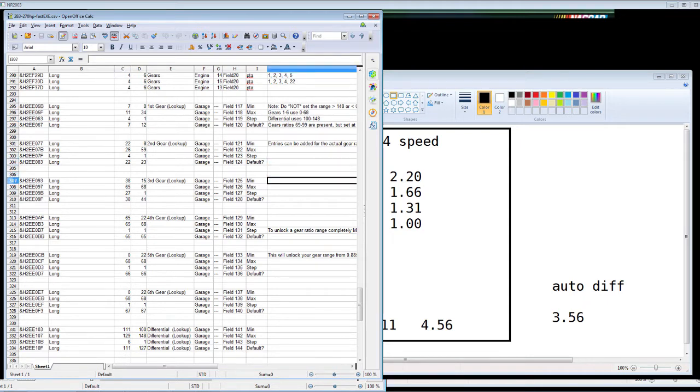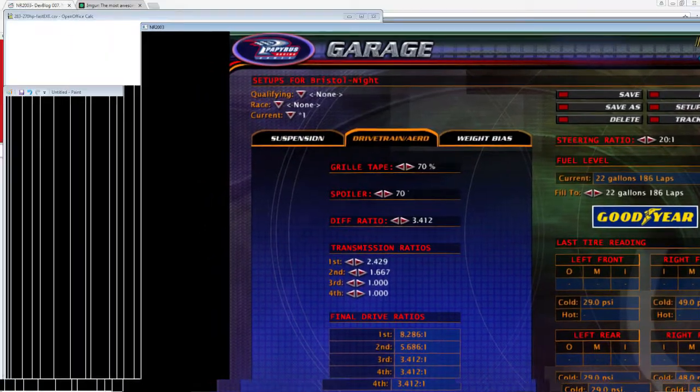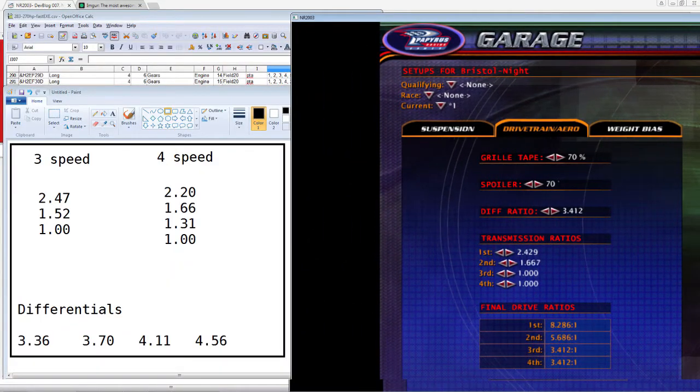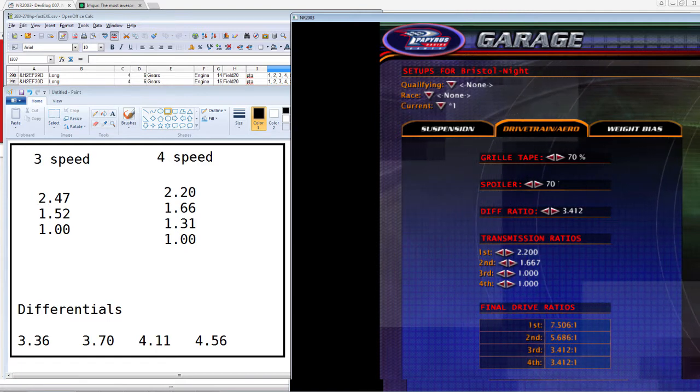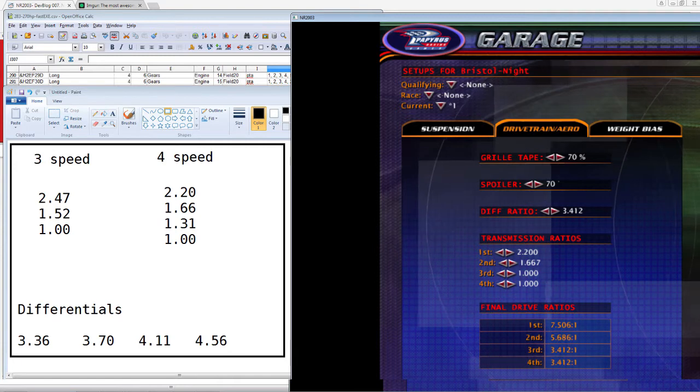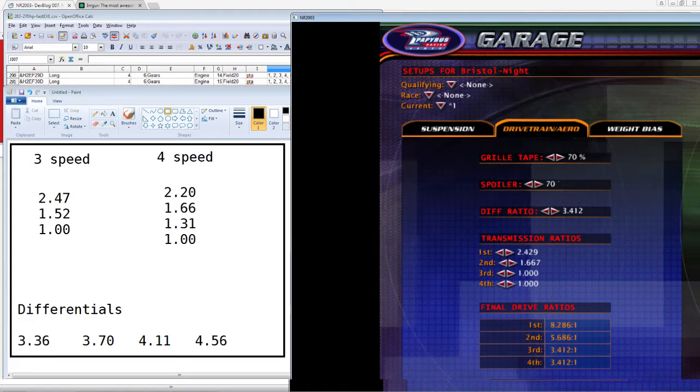Same thing applies to second gear — it's locked from field 22 to 26 at a step of four, so we start at field 22 which gives us a gear ratio, then one click brings us to field 26, and those are the only ratios available. Looking at the screen, for the first gear the three speed transmission ratio is 2.47 and for the four speed it's 2.20 — those are the only two ratios available, achieved by limiting from 7 to 11 at a step of four.